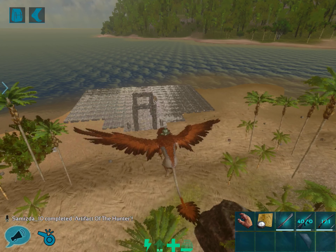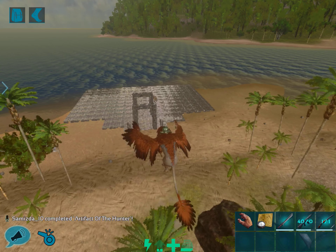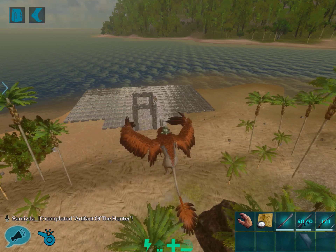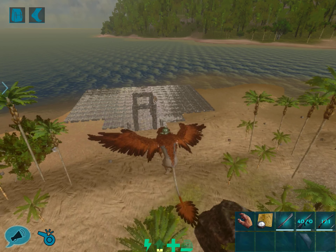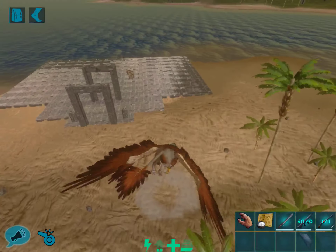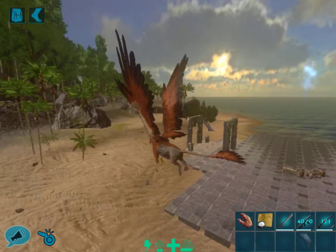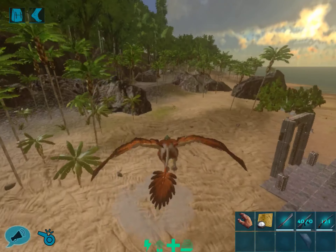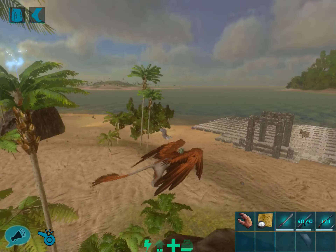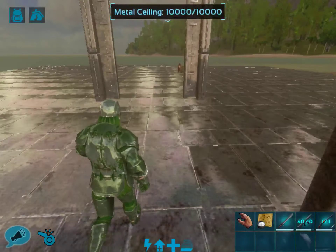Hello, welcome to episode 43 of ARK Survival Evolved mobile public multiplayer. I'm Dr. Takara, and today we're going to start on a new project here on the server. We are building an arena for players who want to engage in combat. They can do so freely inside here with obstacles, kind of like a paintball course. It's going to be shaped like a football stadium. I'm near Griffin Mountain and Carnivore Island, so let's get started.